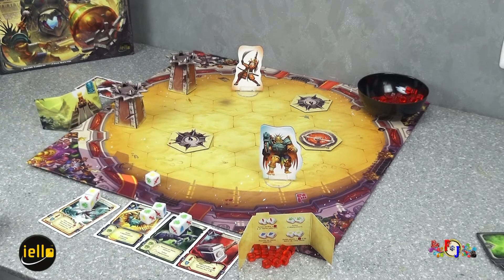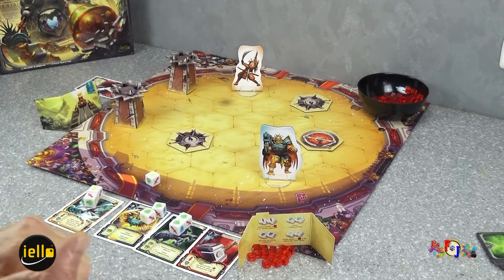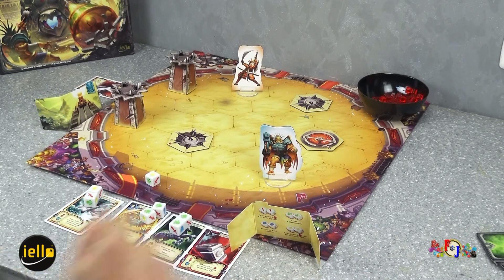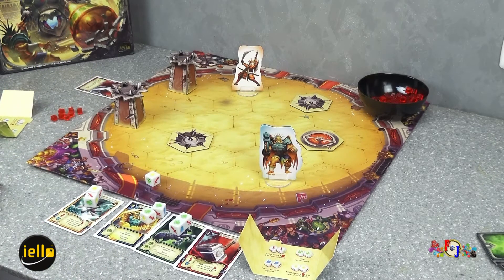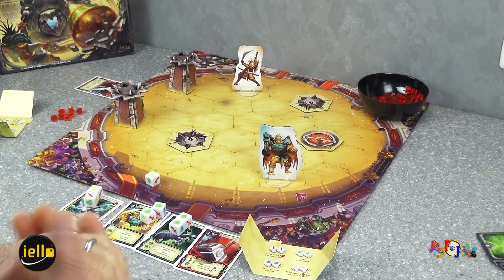En gros, comment ça se passe ? On va combattre, se pousser, récupérer des points de vie dans les fontaines de vie, jusqu'à ce qu'un joueur perde tous ses points de vie. Une fois cela arrivé, il révèle son paravent et chaque joueur baisse le sien. C'est celui qui a le plus de points de vie en fin de partie qui gagne la faveur des dieux.